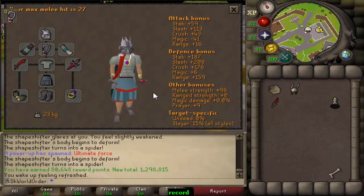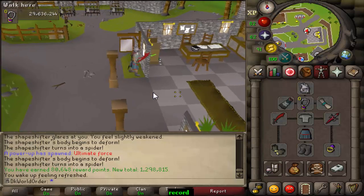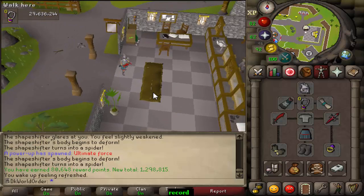Imbued slayer helm — we can now use this with magic setups and all styles. We can use it magic and range, so when we finally get our TzHaar task this is really going to help me getting a fire cape as well.